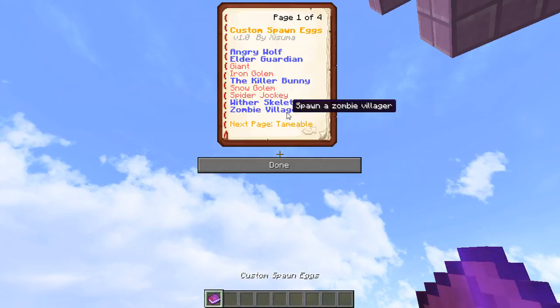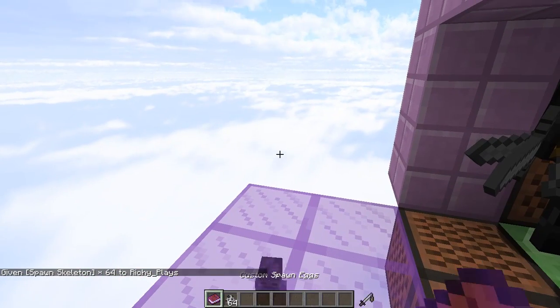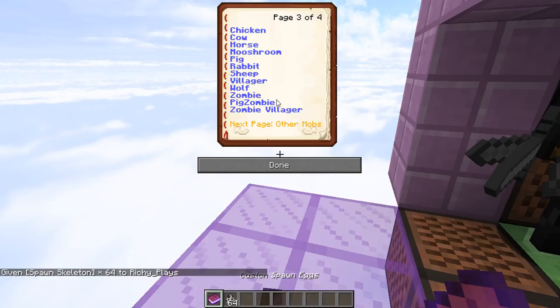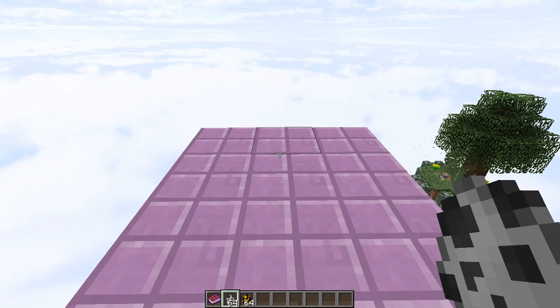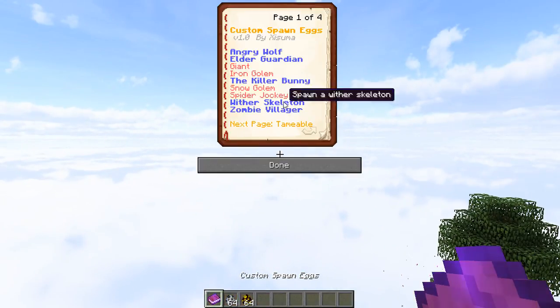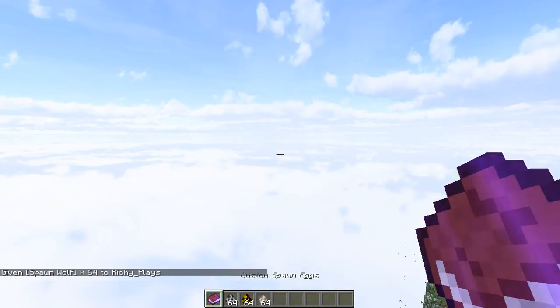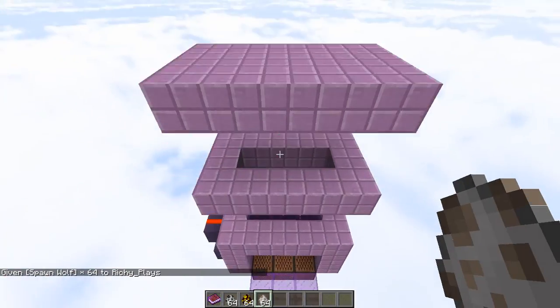And if you're in creative mode and want to spawn them in, I will direct you to this book right here by Exuma. It's a one command thing that gives you spawn eggs for things that don't typically have spawn eggs, like wither skeletons and crazy stuff like giant slimes. Now there are direct commands to get things like wither skeletons in your world, but none of them are really as simple as this. So once again, this will be in the description — very useful tool. And without further ado, let's crack on with the tutorial.